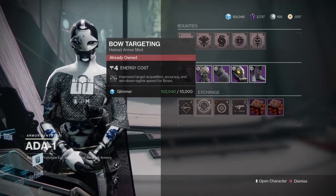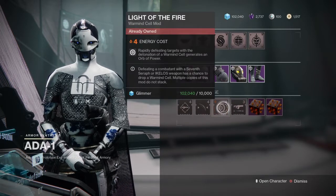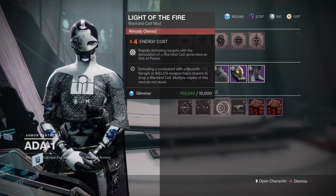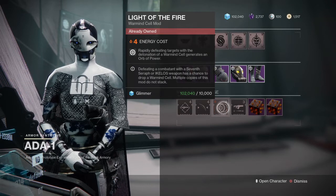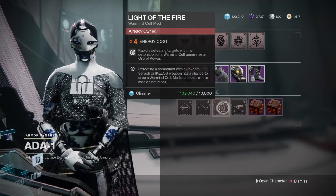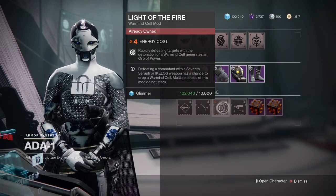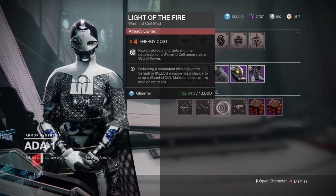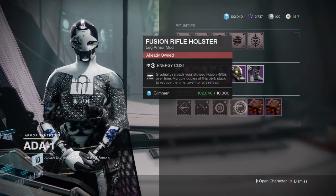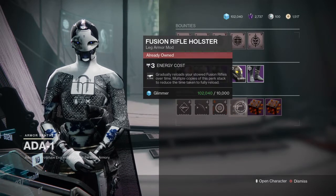I'd use Bow Targeting for something like Lemon Arc. Light of the Fire — rapidly defeat targets, detonation, warm mind cells generates orbs of power. If you want to keep doing the orbs of power thing, that's okay, but usually warm mind cells are trash unless you're getting the Medic mod.